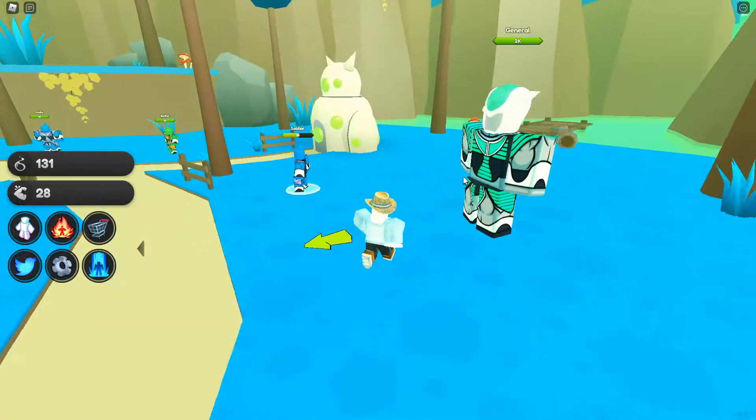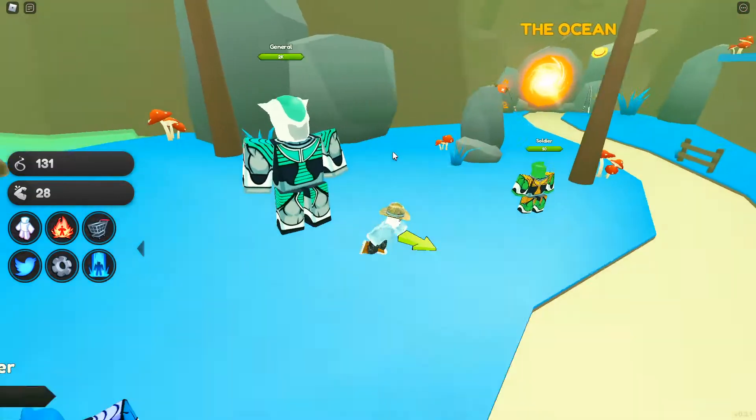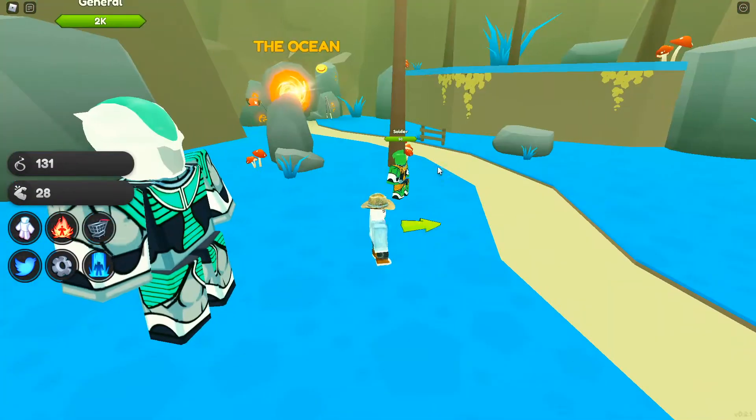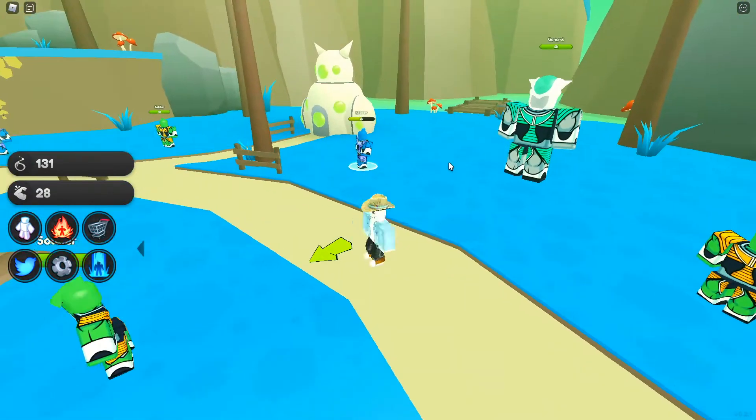It looks like in every single world you go to there's going to be one big boss and his minions. The big boss has higher HP, it's probably like a team battle, and obviously you get more Spirits from it. I'll come back to that once I get some pets.